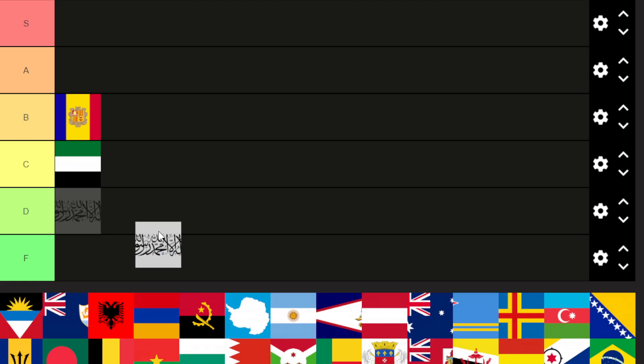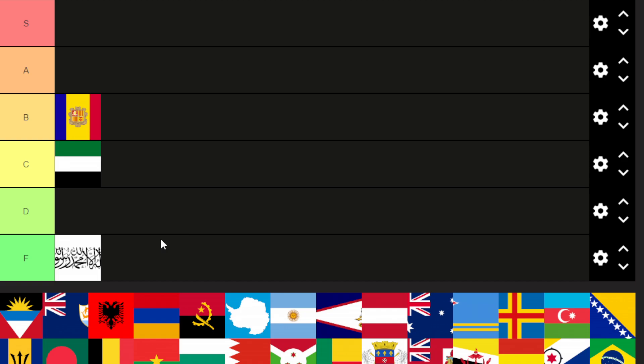Now this is the flag of the Taliban. Based on looks, it's not that great, because it's just white with some writing on it. I don't know what the writing says, but it kind of makes the flag look a bit cluttered.